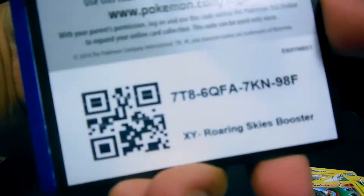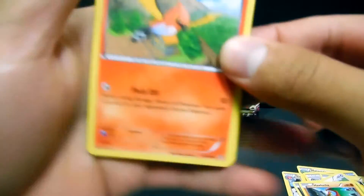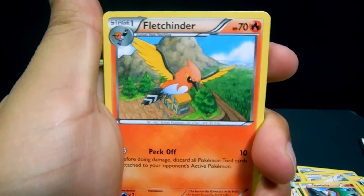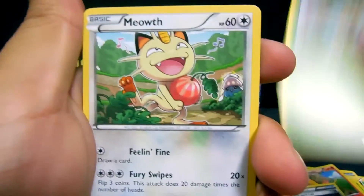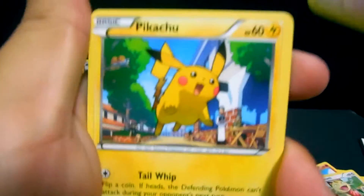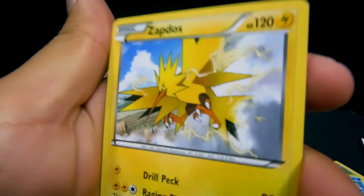Alright, down to three packs. Let's pull something big — these are the last three codes I'm gonna give out. Starting with Fletchinder, Latios Spirit Link, Exeggcute, Meowth, Natu Ancient Trait, Pikachu, Bagon, Wingull, Pidove — reverse — and the rare for this one is a Non-Holo Flygon. Not bad.